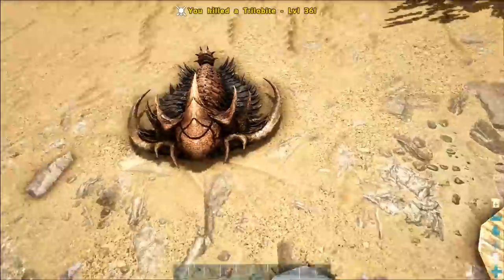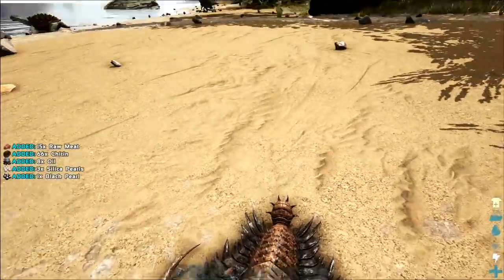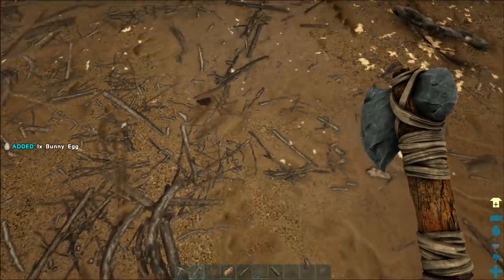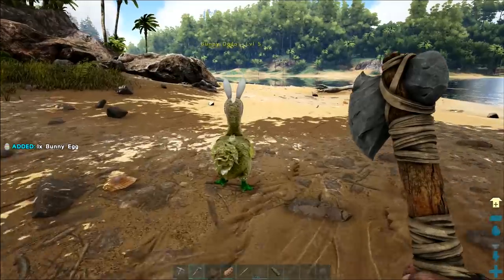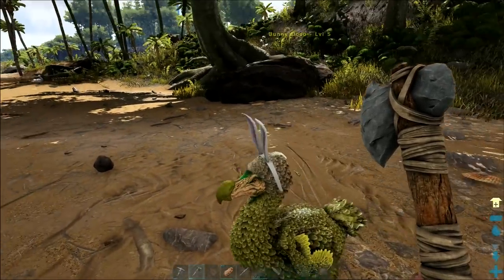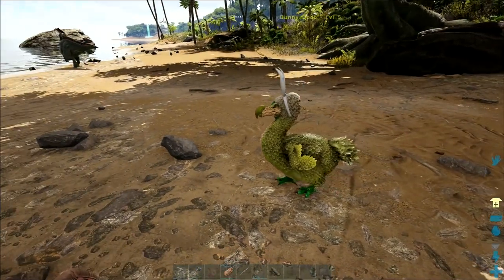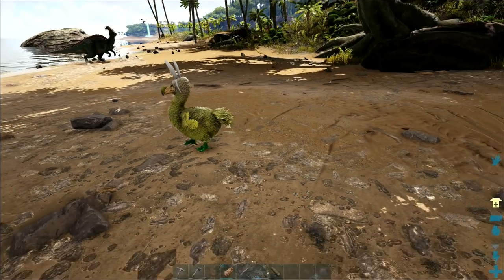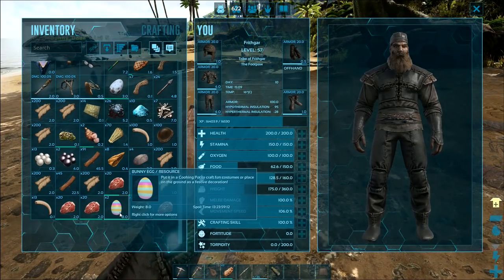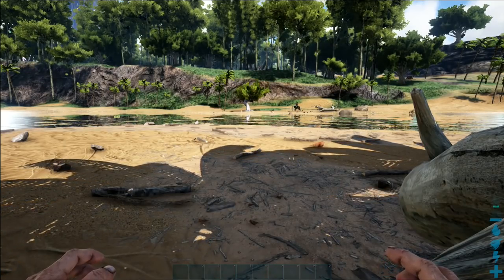Come here, you — level 36 trilobites. We'll have that because of the silica things. There's another bunny egg there. A bunny dodo — look, a bunny dodo right there. This would be the Easter event. What is a bunny egg? Let's have a look, what does a bunny egg do? Put it in a cooking pot.